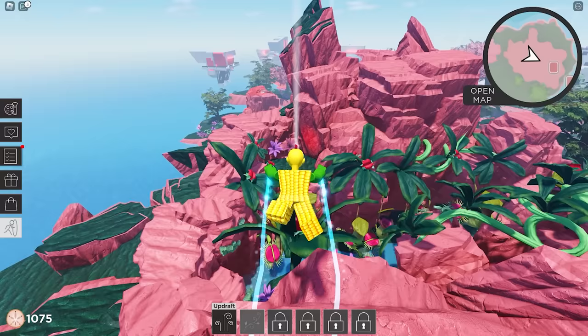We finally got the badge! Time to check what we got in our inventory. Oh my god, it's nice to have a yellow companion — I love it!